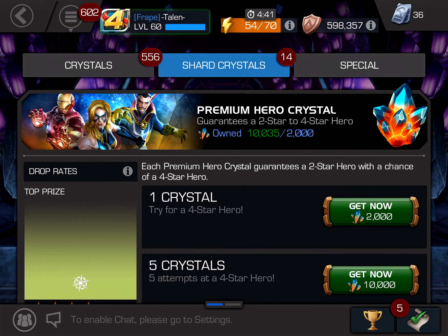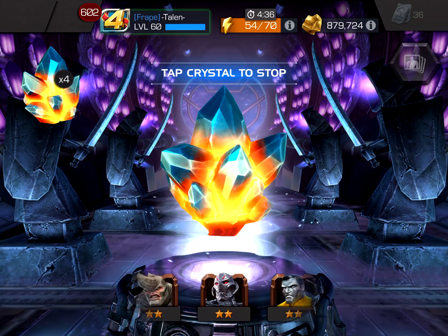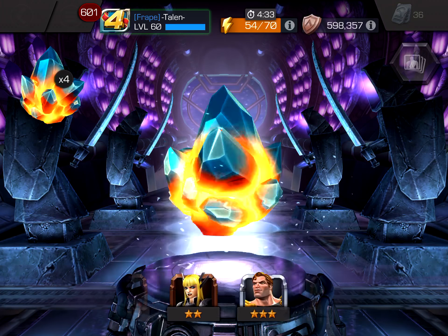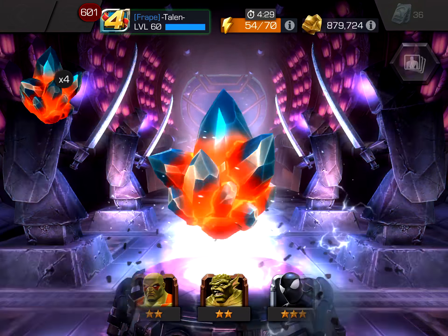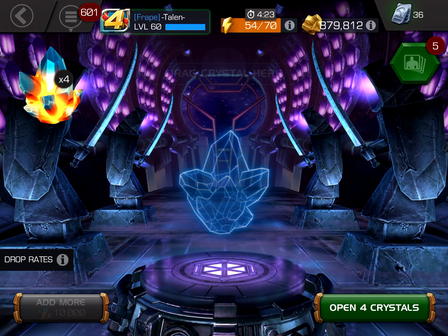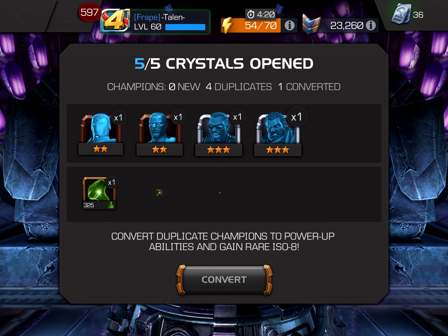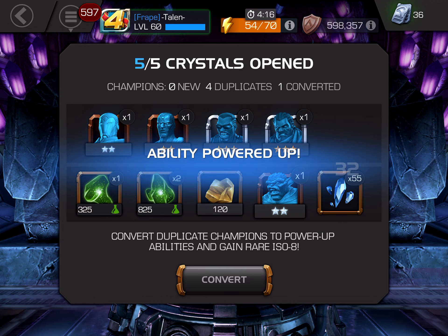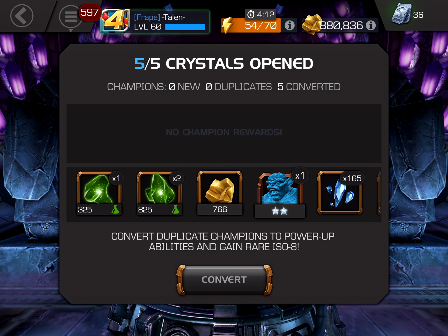And now our last five of them. Let's go ahead and grab these - spin one and pop the last four. We got a 2-star Abomination - definitely don't need any more of him. Let's pop these last four, see if we get lucky and get another 3-star or even a 4-star. Oh! Two 3-stars - awesome. I will take that. Give me those 4-star shards and some ISO.